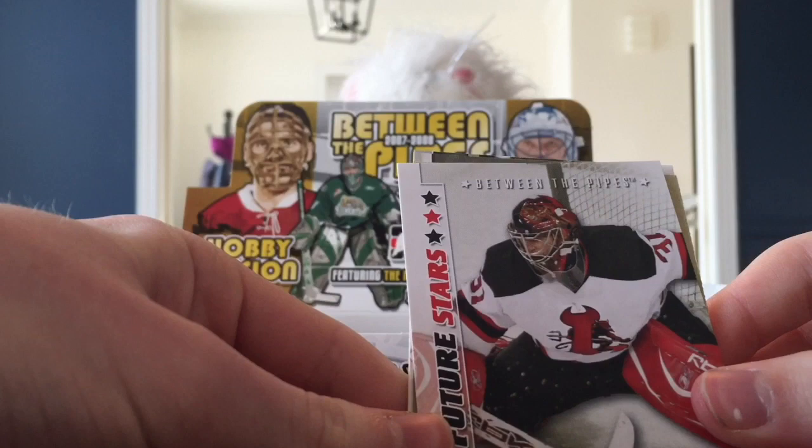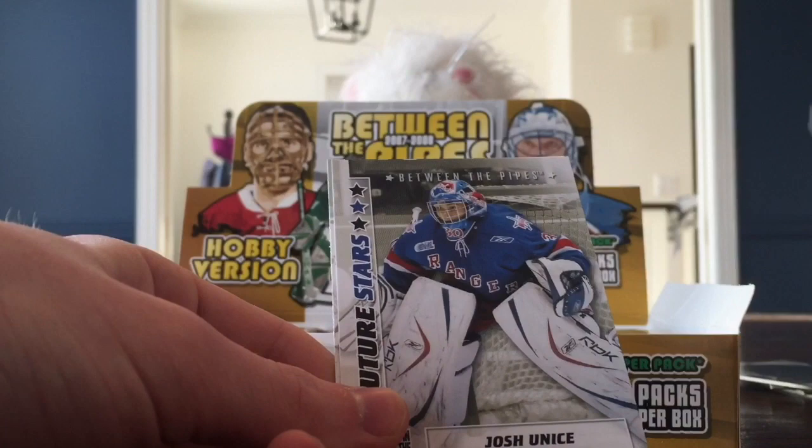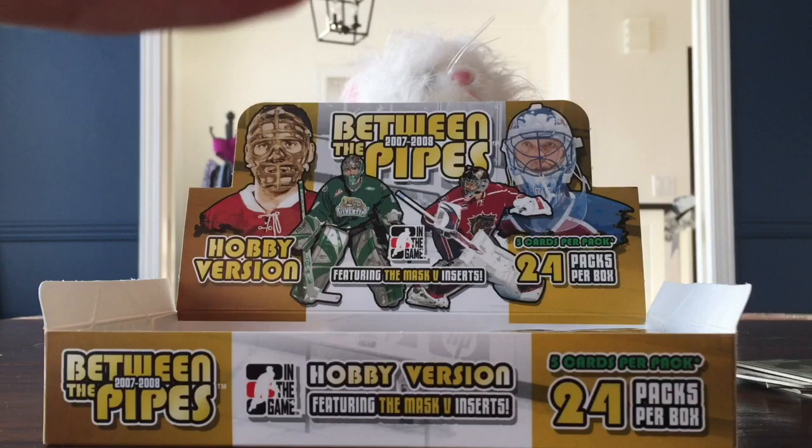I swear you're going to get something in here. Jordan Parise, Steve Mason, Decoy - but this one is a golden decoy, all redemption points. Maybe they're expired now. Josh Eunice and Thomas Picard. I'm going left this time, the first pack on the left side. Maybe the left side's got something special.